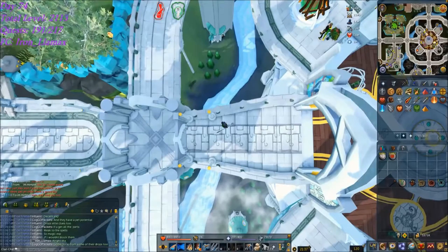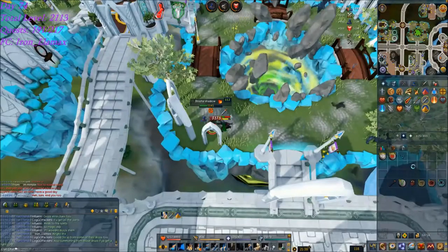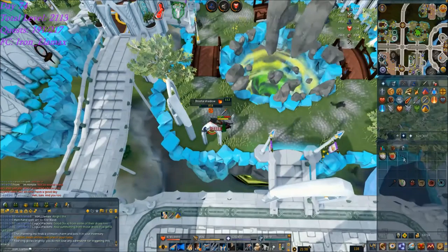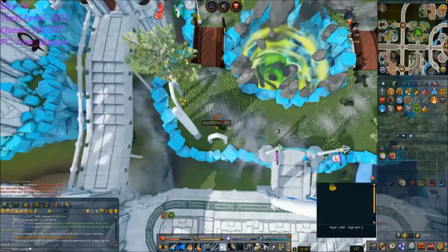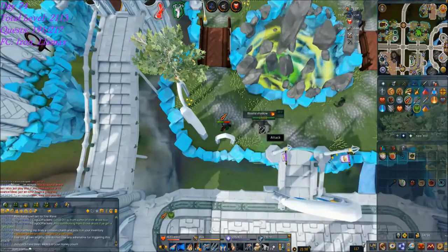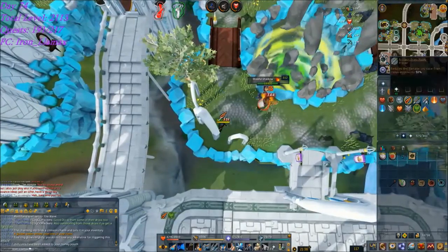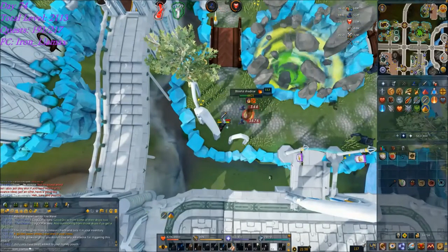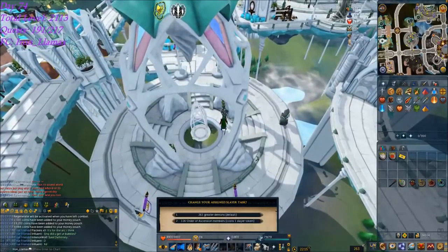The next Slayer task is going to be Shadow Creatures. First kill, I got a Golden Beam and it's a Trisk Fragment 2. I think that means I have the first fragment in my bank. That's kinda surprising - I've never killed these mobs before, ever, and the first one gives me a Trisk. So, getting a new Slayer task.